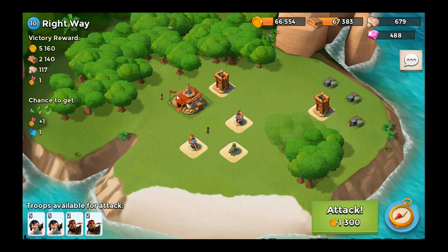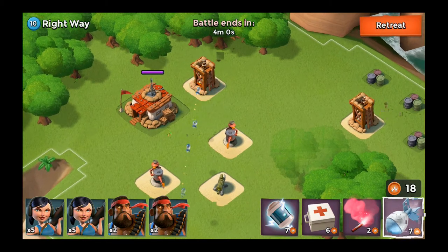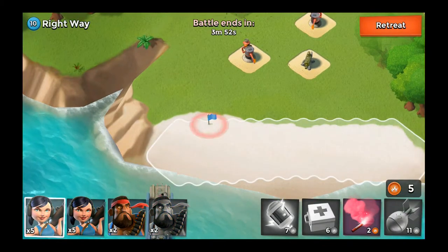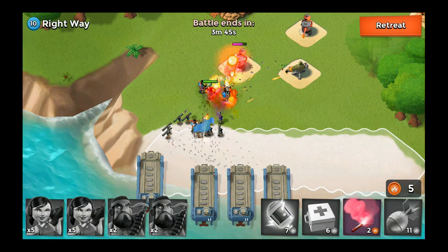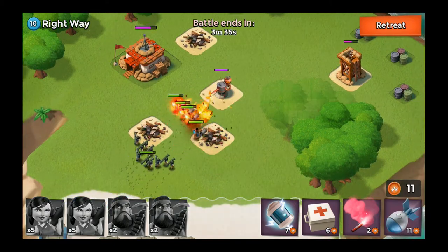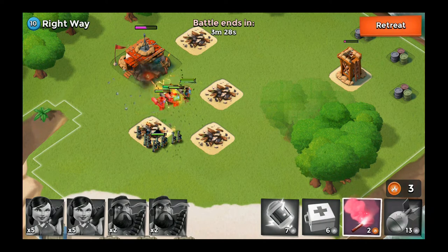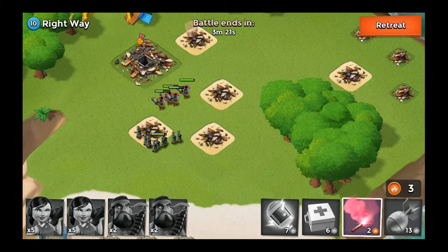I'm going to target the sniper towers since they're the ones that can do damage to my heavies. I'll take one out and shoot one over there, then bring everybody in. Hopefully they'll take these guys out and give me enough to take out that other sniper. Actually, I can just draw them up next to the HQ and not even worry about it — the sniper can't see them there. I'll just take out the HQ quick and easy, get some more loot.